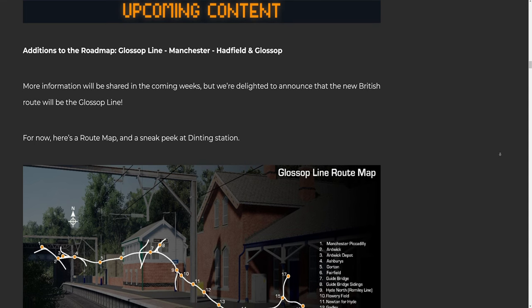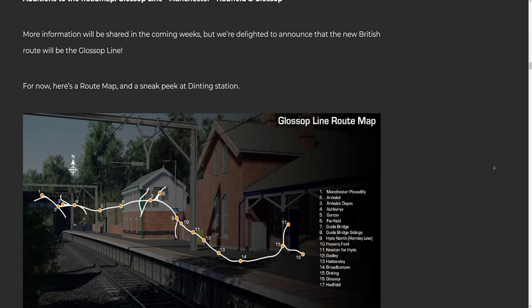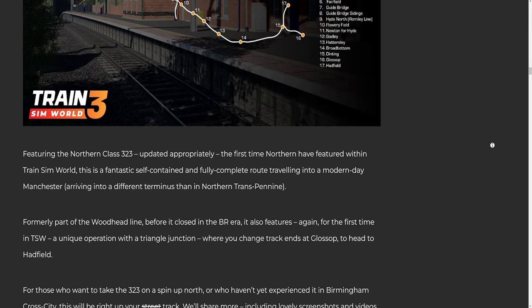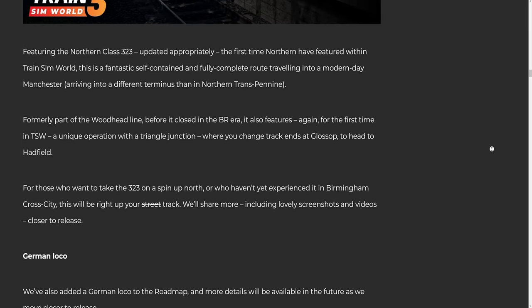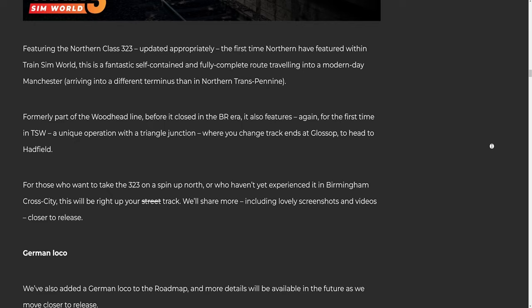Additions to the roadmap: Glossop Line, Manchester Hadfield and Glossop. More information will be shared in the coming weeks, but we're delighted to announce that the new British route will be the Glossop Line. Here's a route map and a sneak peek at Dinting Station featuring the Northern Class 323, updated appropriately — the first time Northern have featured within Train Sim World. This is a fantastic self-contained and fully complete route traveling into modern-day Manchester, arriving into a different terminus than in Northern Transpennine. Formerly part of the Woodhead Line before it closed in the BR era, it also features a unique operation with a triangle junction where you change track ends at Glossop to head to Hadfield.